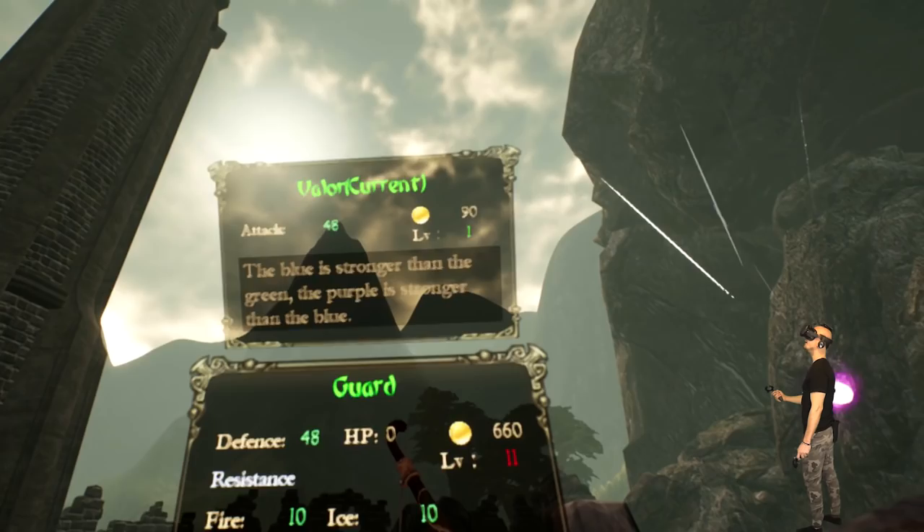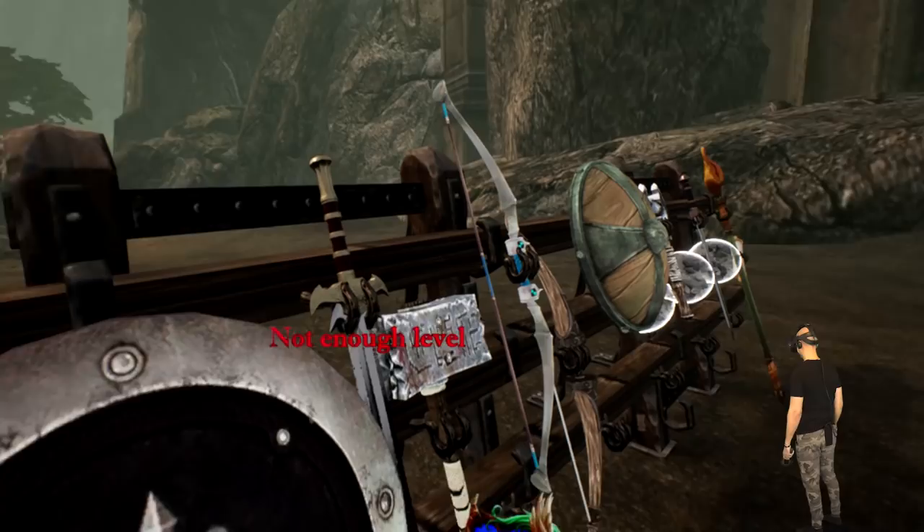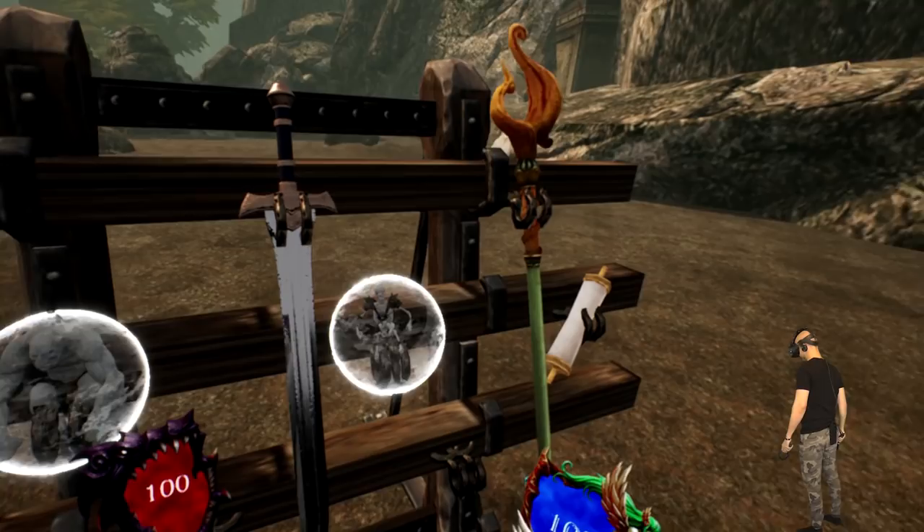Defense 48, fire 10, light — okay I probably can't buy it yet. I need a higher level it seems. Oh, a maze — cool! I can't equip those yet, but we have some cool weapons here. Wow.